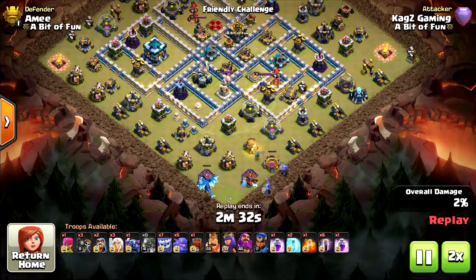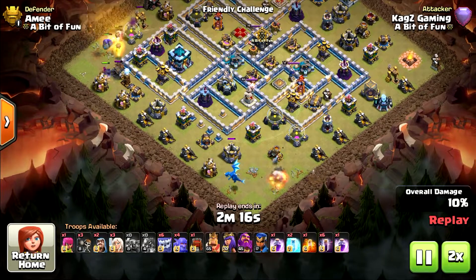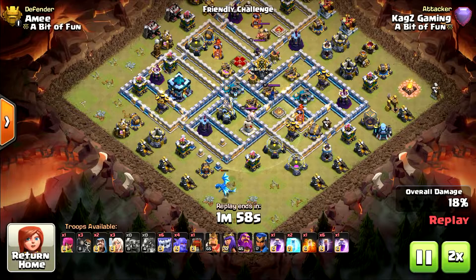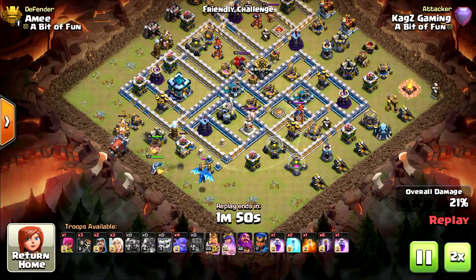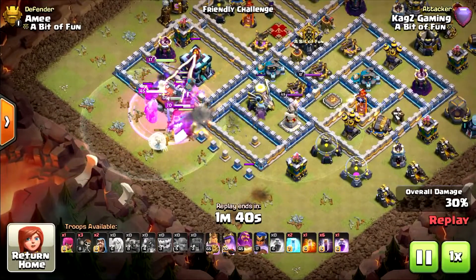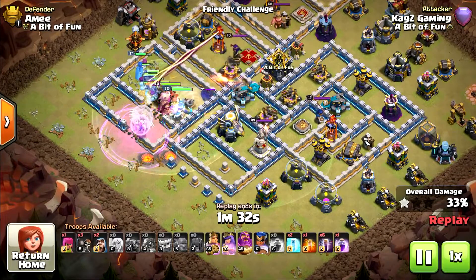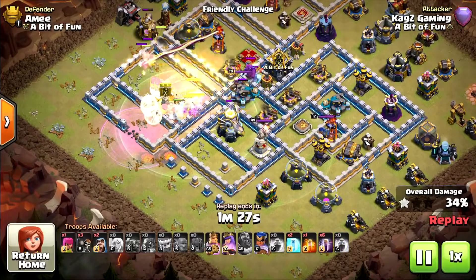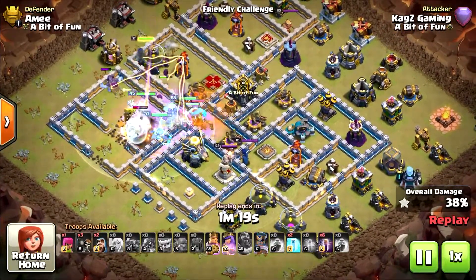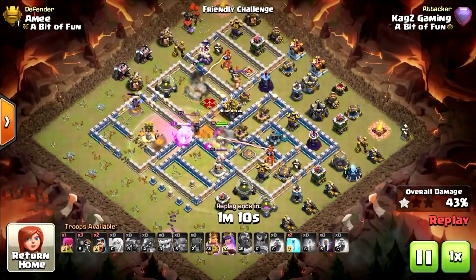Now let's watch a different base. This time I'm starting from the Town Hall side — it also works when you start from the Town Hall side. Cleaning first the bottom side and the top left side. Now the king and queen cleaning everything, Wall Wrecker with the healers and the rest of the troops. Keeping an eye on the Wall Wrecker because I don't want it to get wrecked. I used the Grand Warden ability because of the scattershot, the eagle artillery, and the tornado — lots of damage without it. Now they are going through the wall towards the center of the base. Now I use the bat spells.